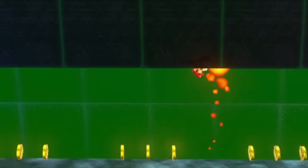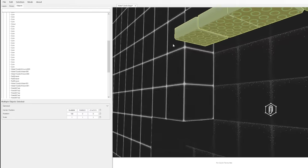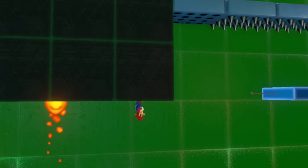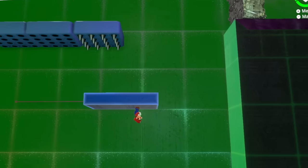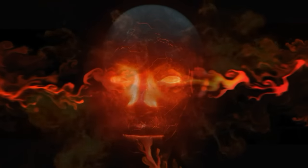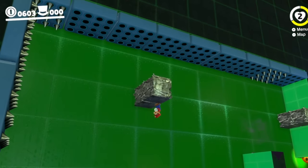Because Mario needs to stay on the ceiling for this level, I placed the spike traps in groups above. As the level progressed, I put more spike traps in each group and added some traps floating near moving platforms. A missed jump here would be fatal. Then, embracing my dark side, I spiked up the entire ceiling at the end to raise the difficulty.